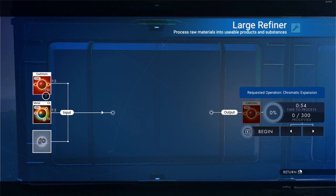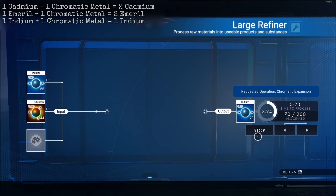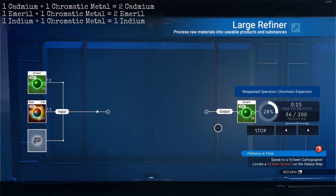So if in the process you have 200 Emeril and 200 Chromatic Metal, you can get 400 at the end of the day. Just repeat this process over and over — a lot easier than having to hyperjump between systems mining like a crazy person.